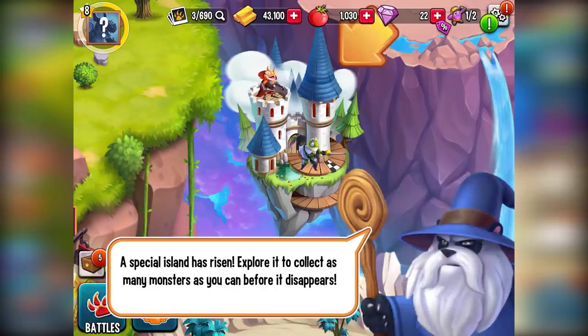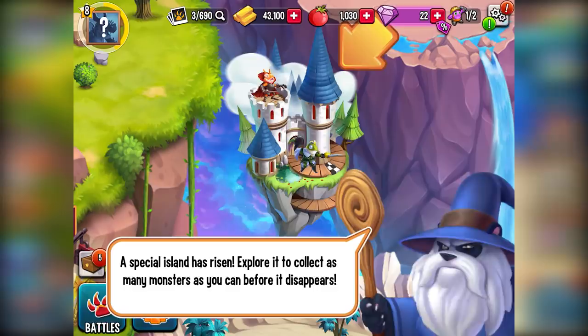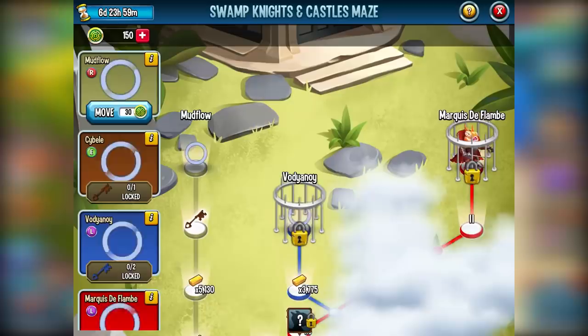So I'm on a brand new account and the reason I decided to make this brand new account is because I wanted to talk about the maze. When you first start a brand new account, you're going to get this castle, this new event, this maze called the Swampson Castle Maze. During this event, there are two available monsters: Prince Charmless and Marquis de Flambe. And you actually can get both of these monsters, so I want to talk about how exactly you get them.